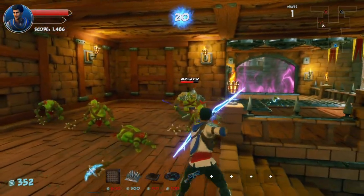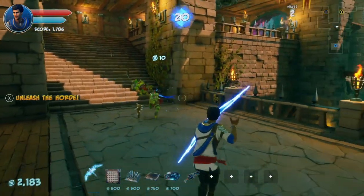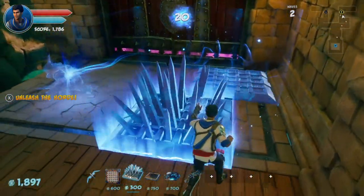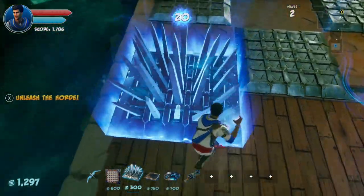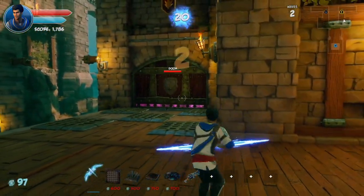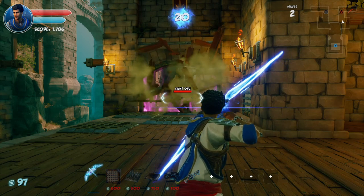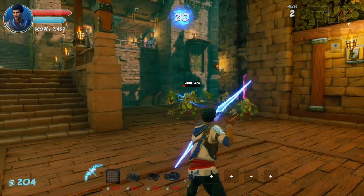The bigger the combo, the bigger the score and the bigger the rune coin payout from killing that monster, which means you'll be able to spend more on the next wave. You really want to focus on combos and what I'd call kill boxes. To make a kill box, place a large amount of traps in a tight space to maximize damage and combos — checkerboard your floor traps, use ceiling space, and add crowd control to force enemies through the traps more than once, hitting them with at least three types of damage.